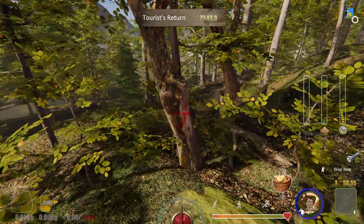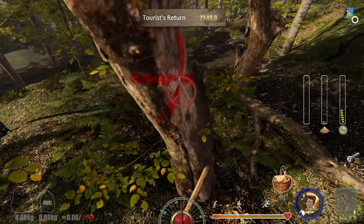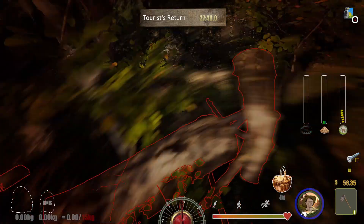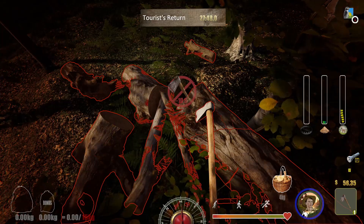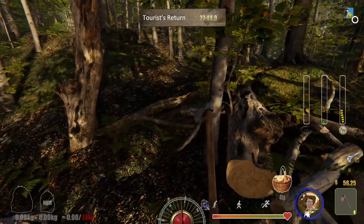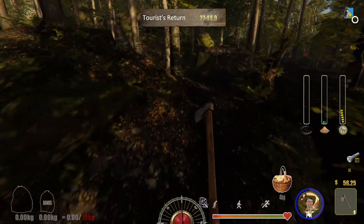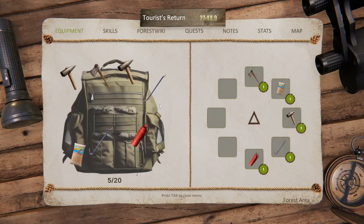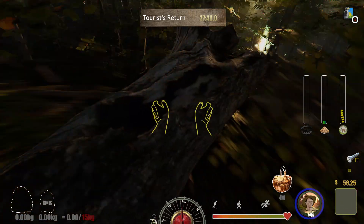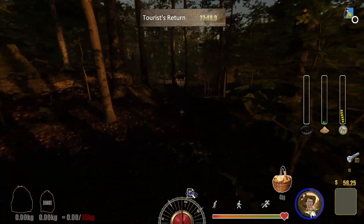I saw something earlier about trees with red X's on them being ones you can chop down, so I want to test this out. And it cost me $10 to cut down a tree — pretty sure that doesn't happen in real life unless you cut down something you're not supposed to. After chopping, you've got to carry all the wood back or put it in your truck. I've also sped up the daytime to about five minutes so we can get into nighttime, and it seems to be happening quite quickly.